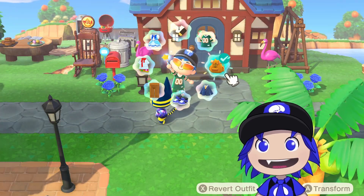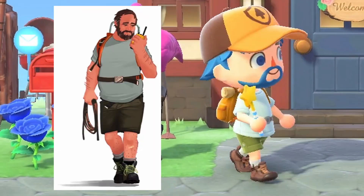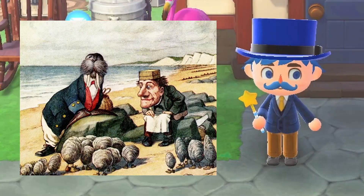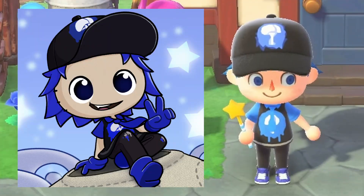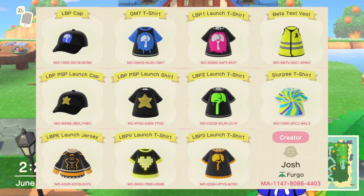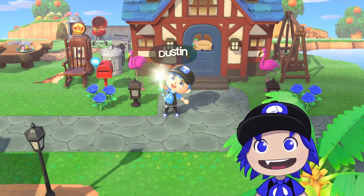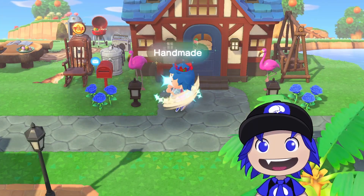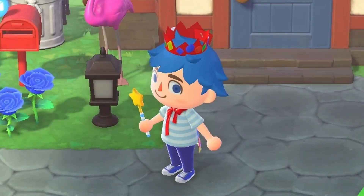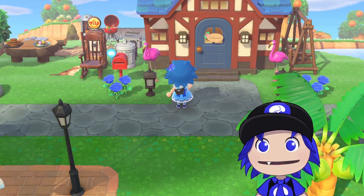Then we got Firewatch cosplay. This one I'm really proud of — I think it turned out really well. Here's Walrus, a reference to the Walrus and the Carpenter story. Here's the Glitch Master 7 outfit — I'll provide the creator code for it so you can get this and all of the other LittleBigPlanet shirts and hats in this game if you want them. Next up, we have Dustin from Stranger Things. I also really like how this cosplay turned out. Here's Handmade — I just really like these costume pieces so I put them together. And then Cutie, which is just a cute blue dress.